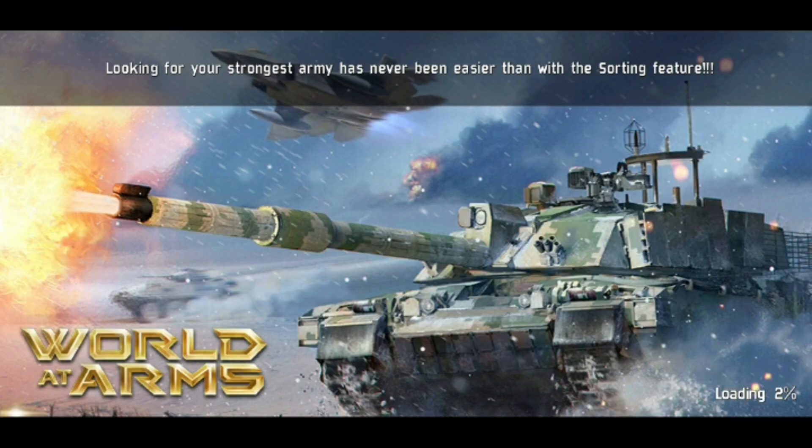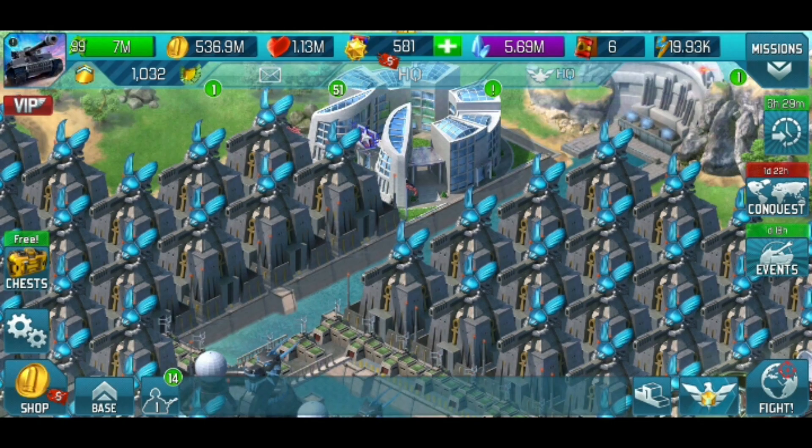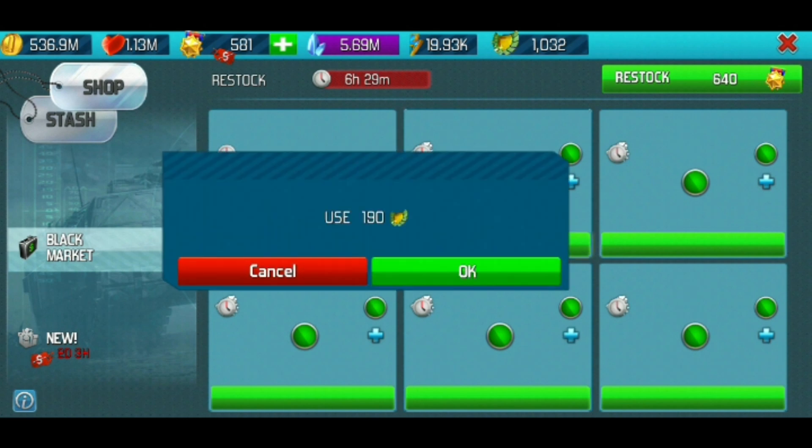Now click the disc at the top to save, then exit out of Hex Editor and go back into World at Arms. Head to the Black Market. The Paratrooper was in the middle on the top row, so that's what I'm going to buy.